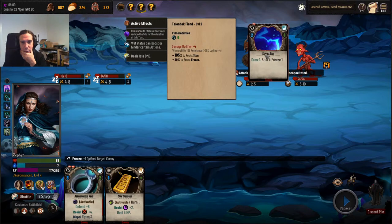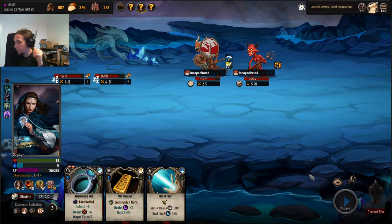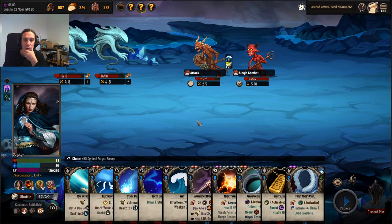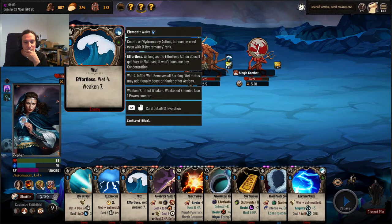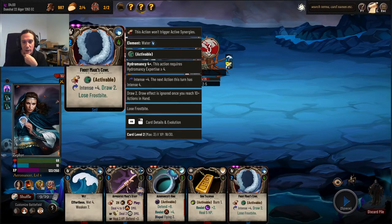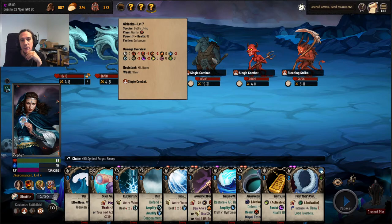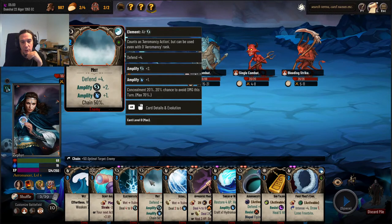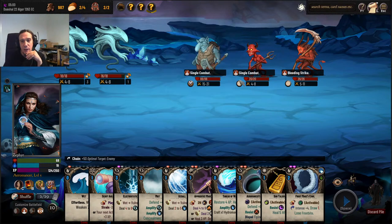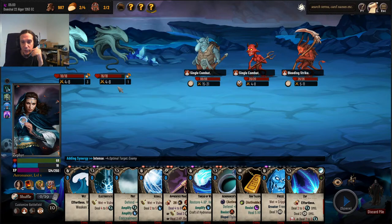Stun and freeze the guy at the same time — he was only vulnerable to freeze, good thing I put up both. Right now I'm just right-clicking spells at random to kill the enemy — something you should basically never do, but right now there's just not much challenge. Single combat means they're attacking one of my minions — I don't care at all, little do I care if he's clapping down one of these elementals.